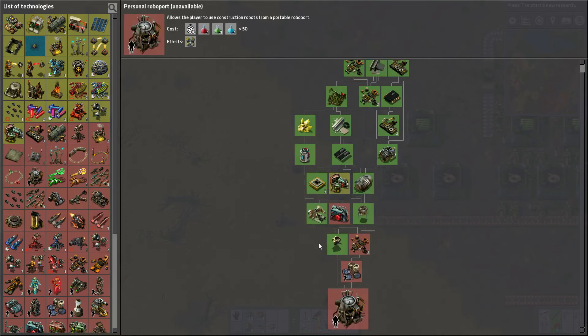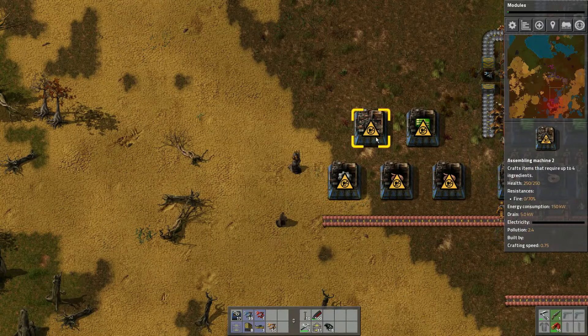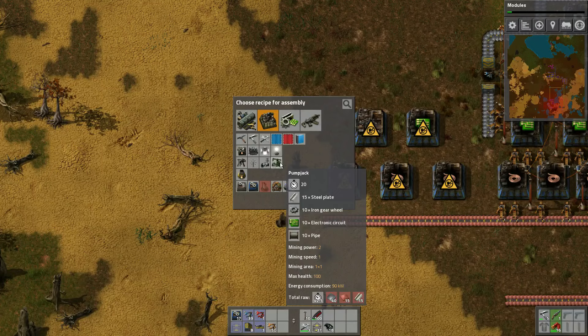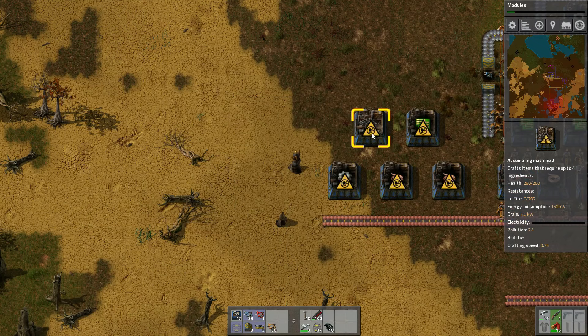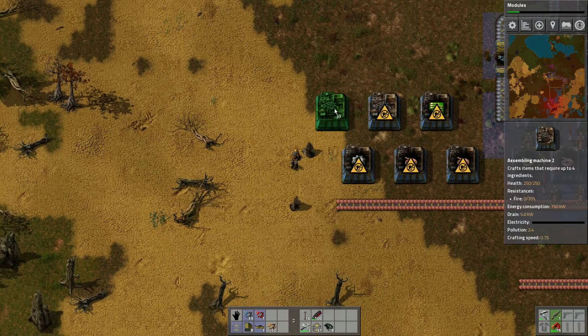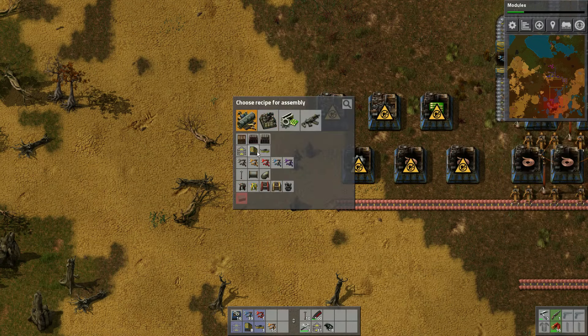Let's go back. Personal roboport is red — we have things we need to research. It also takes blue science, so we're going to have to start worrying about blue science. For the meantime, let's go ahead and just unlock modules and then work on that. To make a pump jack, we need steel plate, gear wheels, circuits, and pipes. So we need pipes as well, which is a little annoying. Let's make pipes here.